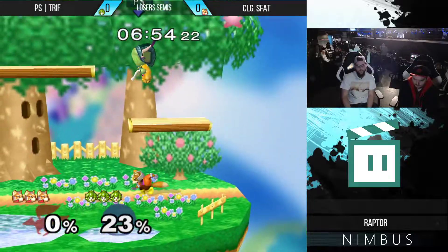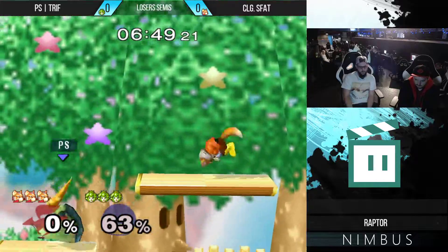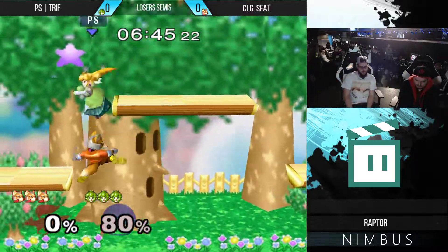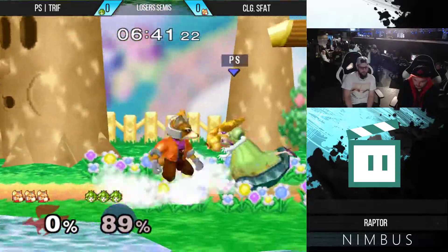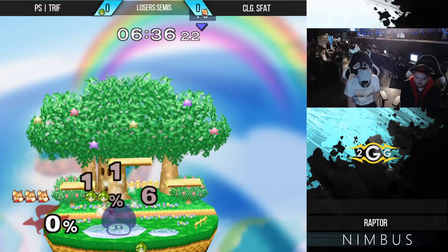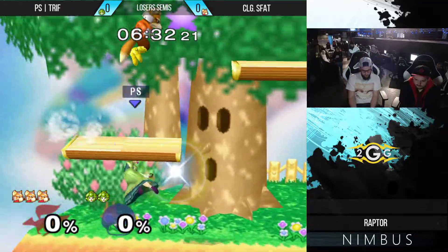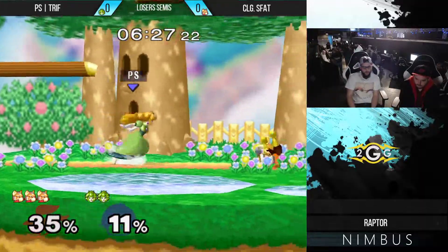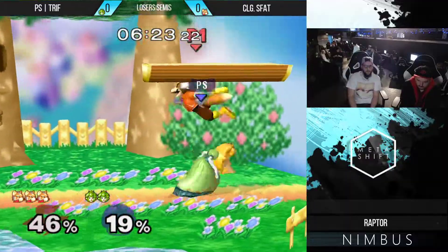What a beautiful little stutter step in that dash dance before going in for the grab — catches trife swinging with a jab. So far s_fat seems to just have a great feel for the pacing that trifon is trying to play at, able to just go in at all the right times, right through the hitboxes, right when trife moves in. Trife is really going to have to find a way to mix up his tempo to screw with s_fat's timing.